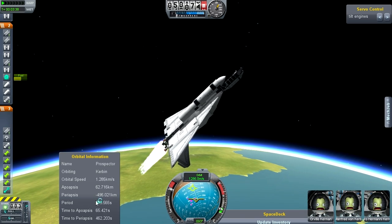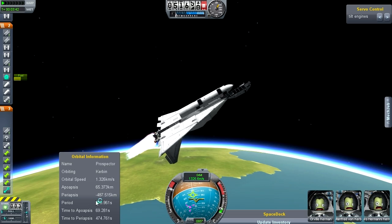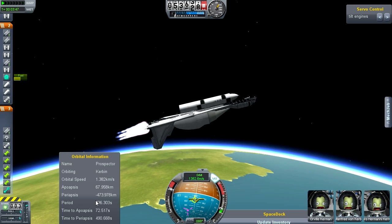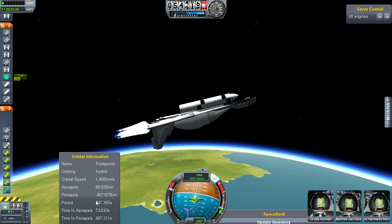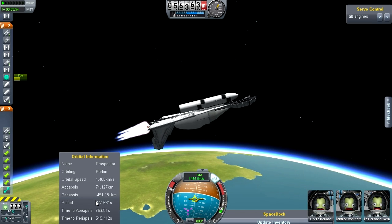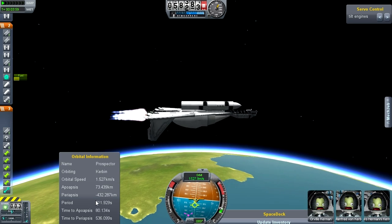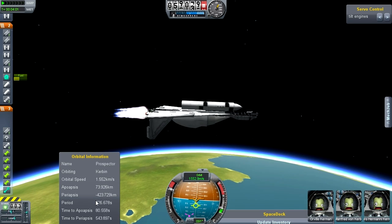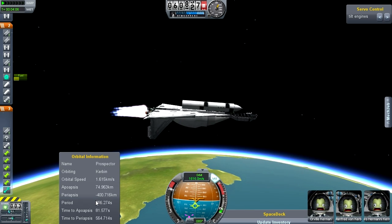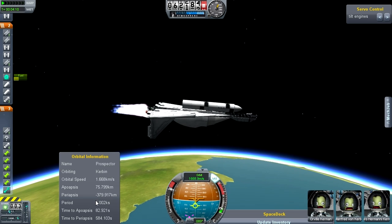Can we roll wings level here guys? A little inverted, but level. Apoapsis up there at 70 kilometers - that's very good, I like that. So let's go straight horizontal now. Yeah, this is working.